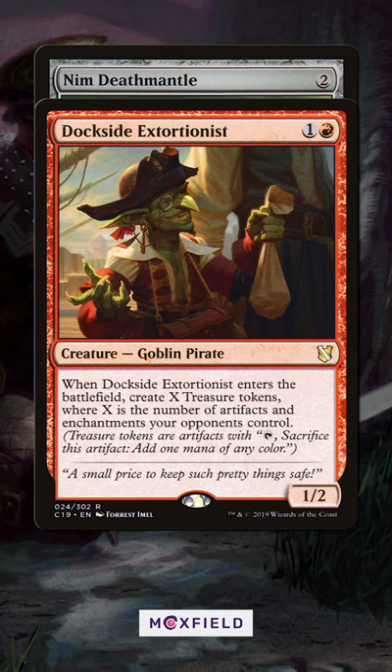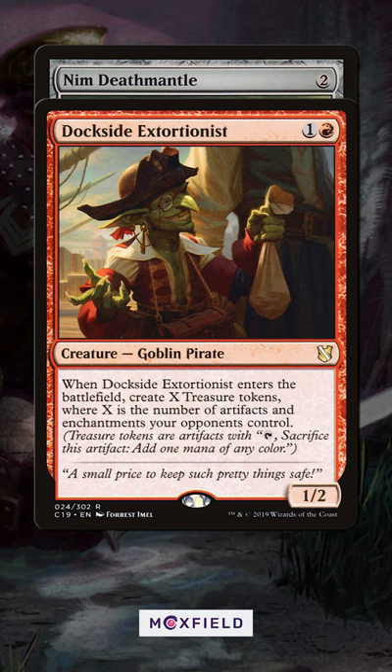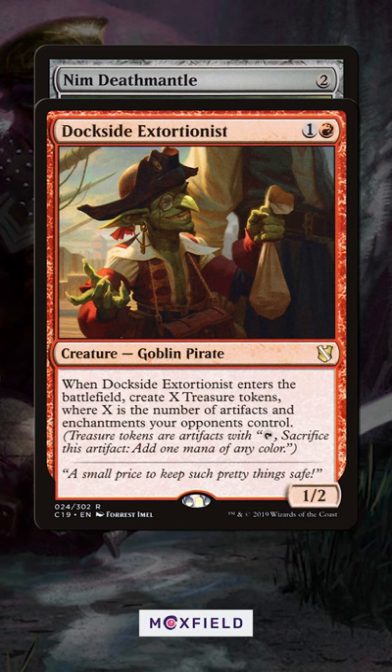For instance, a Dockside Extortionist that makes more than four treasures when it enters the battlefield can be sacrificed to anything, and use four of the treasures to pay for Nym Deathmantle's reanimate trigger. Voila — infinite mana.